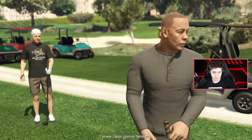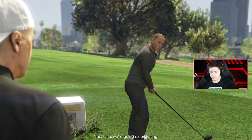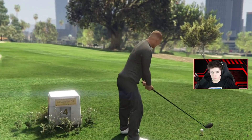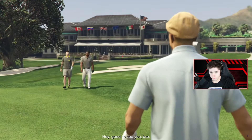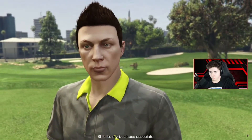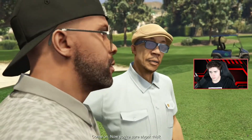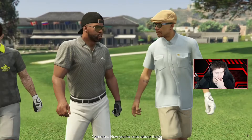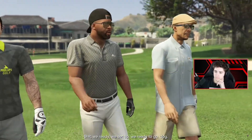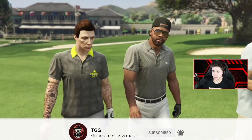The Contract DLC is out. It's a lot of fun. The story is really cool and the main new property added in this update is the agency — it's kind of like the CEO offices but a little bit different. This is a highlight from the stream we had when it launched. Subscribe for more stuff like this and let's jump in.